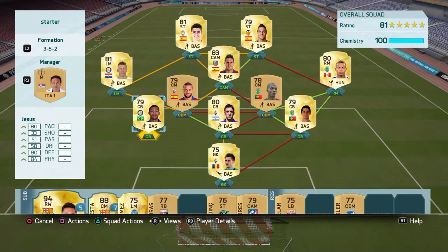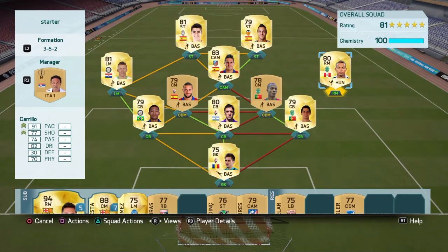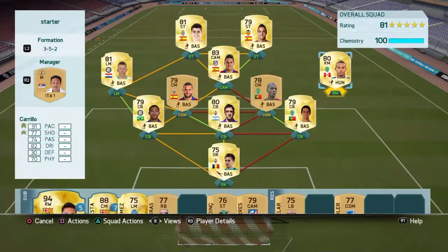Into the two midfielders, we have a surprisingly very solid midfield — the two CDMs which were surprisingly very good. Suarez on the left is more defensive and the guy on the right is more attacking, but he has 68 defending so not bad. Then we have Carrillo, definitely the star of the midfield — five star skill moves, very good player.